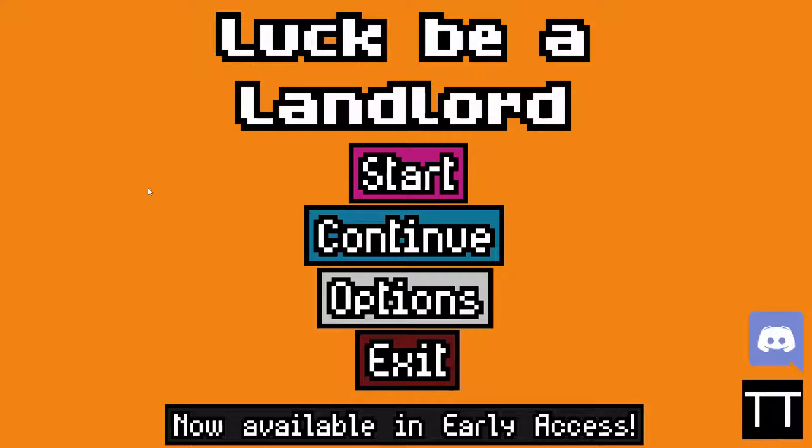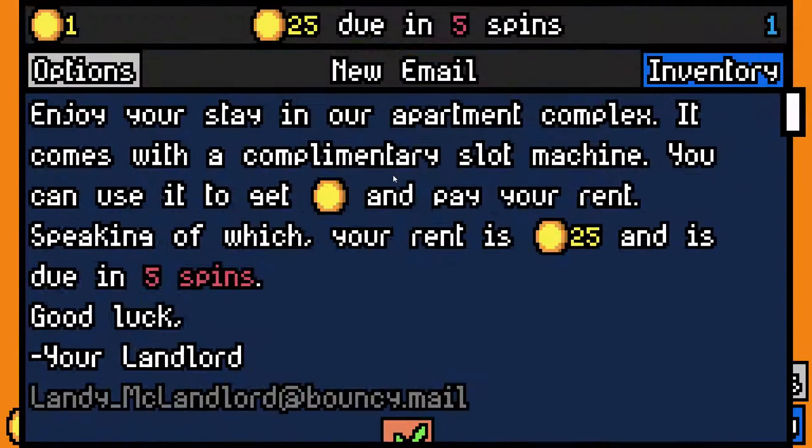We're going to play some Luck be a Landlord. Jonas does not know anything about this game — zero. For him and for you, it is a slot machine roguelike. Roguelike means shorter games, but every run is different. Slot machine — pretty much self-explanatory. We're just going to jump into it, you'll catch on.